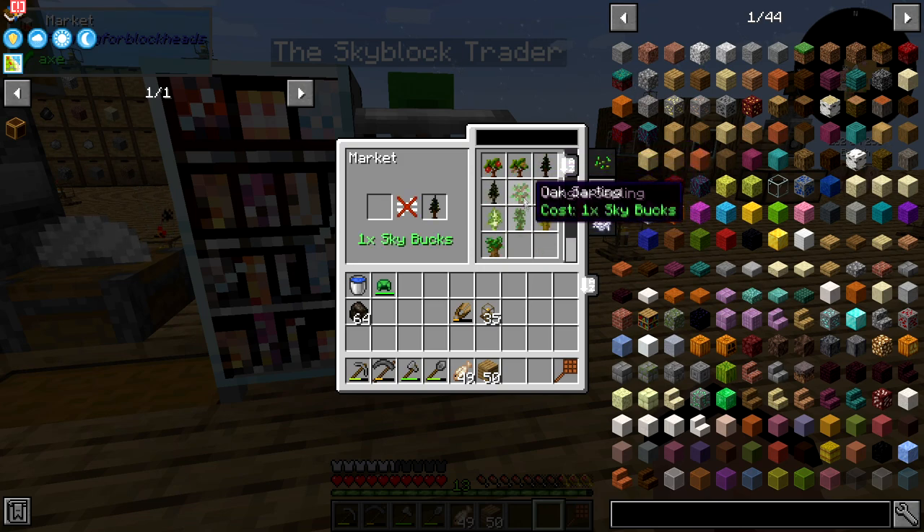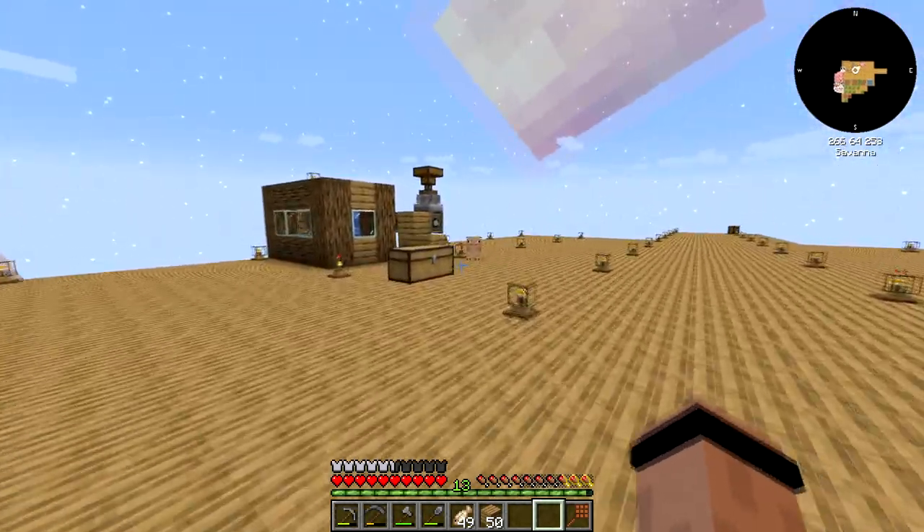I wanted to see if I could get another sapling — and I can. Right here, that's maple, pine nut — not those saplings. A spruce sapling is a sky buck for a sapling, so I'm thinking about that. I don't think I'm going to buy any of the other food, and I don't know if we need the supplies like seeds.